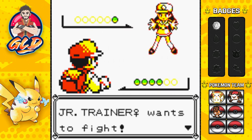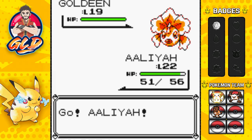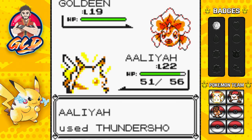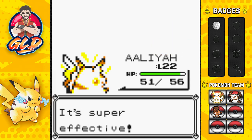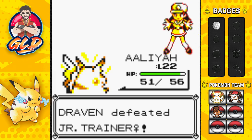Here we have a Junior Trainer Female who wants to battle, coming in with Goldeen. Alia at level 22 steps up. There is one thing though — Goldeen likes to be physical with its Horn Attack. Critical hit for the win, and that is that! Oh my god.